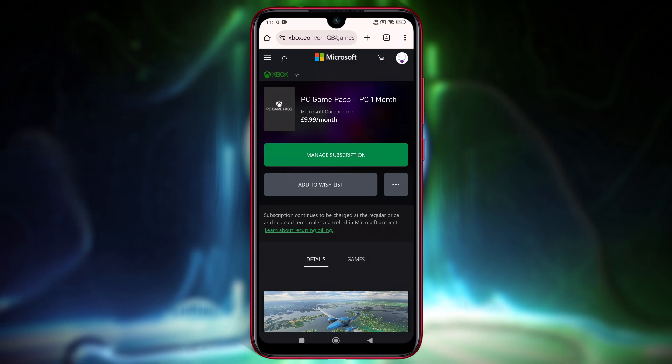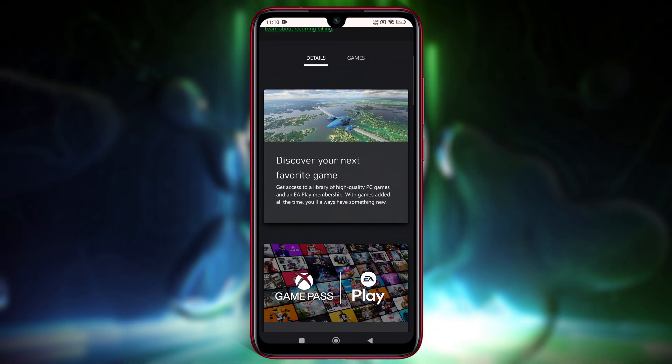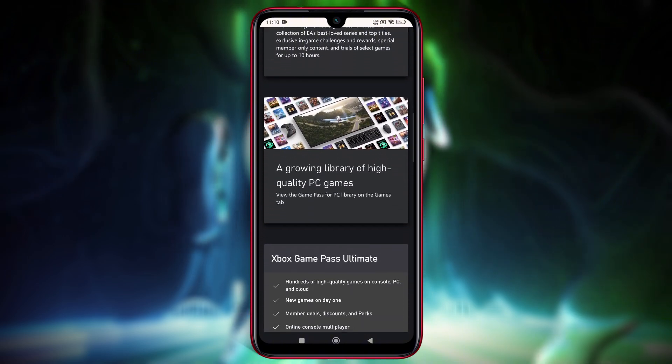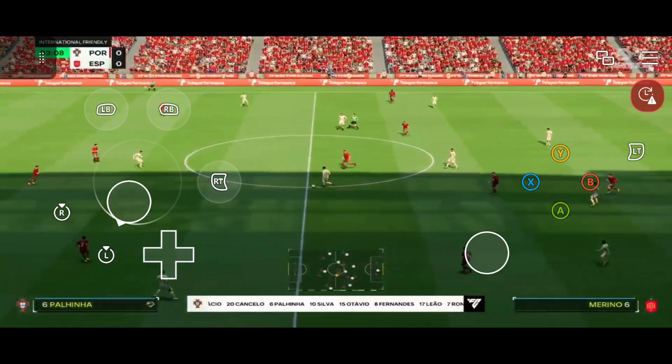This offer typically applies to Xbox Game Pass Ultimate, which includes Xbox Live Gold, PC Game Pass, and EA Play. Sign in with your Microsoft account and select the $1 offer that matches your preference.